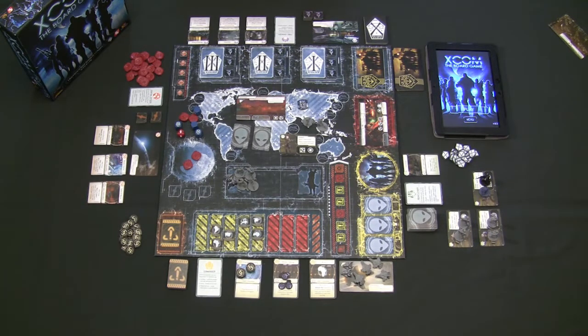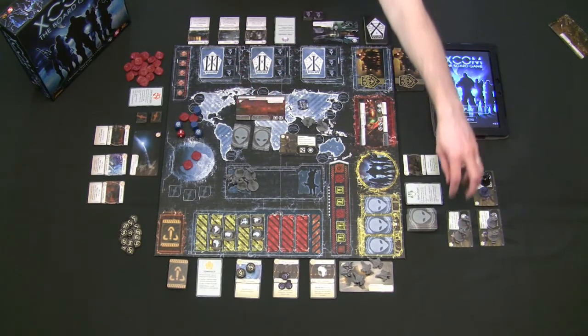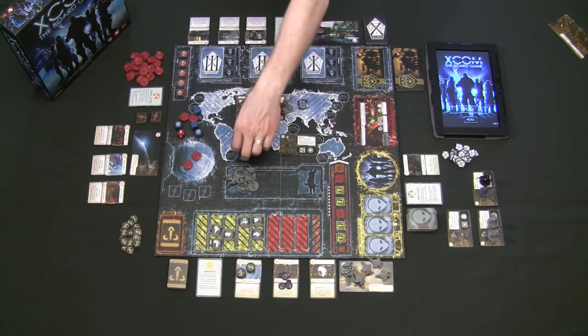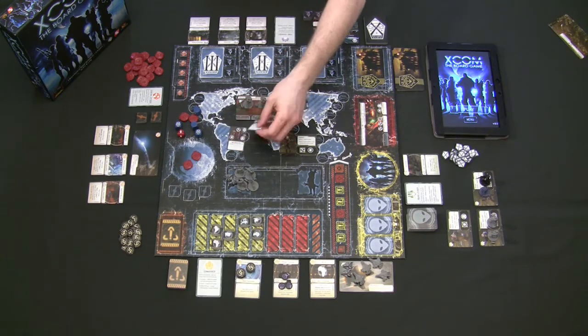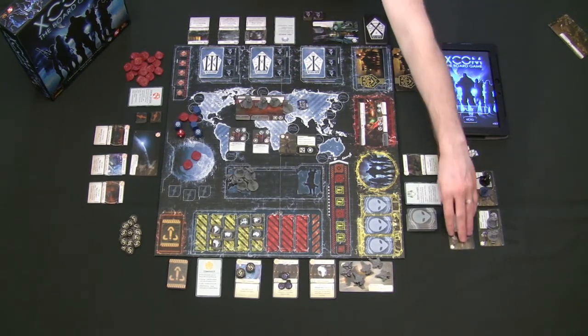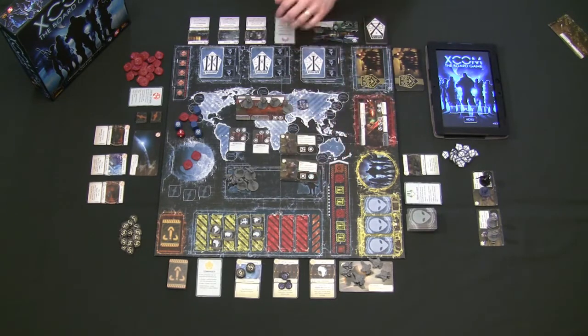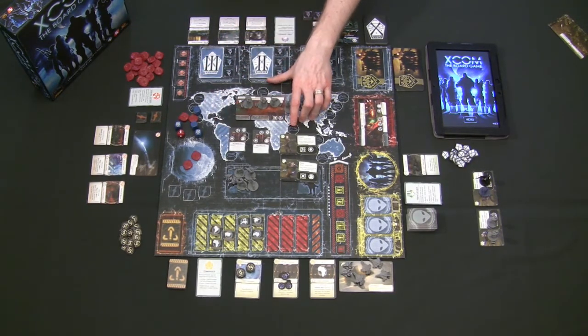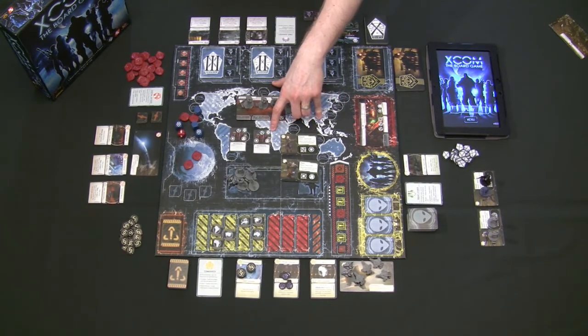Each turn you assign one to four soldiers to a mission and they attempt it. Before attempting, you can flip over the alien cards to see what you're facing. Be very strategic about assignments — you can only assign up to four units per mission, and each mission segment must be completed before moving on. All three segments must be completed to finish the mission. The symbols on each segment show which unit types can handle that task and how many successes are needed.